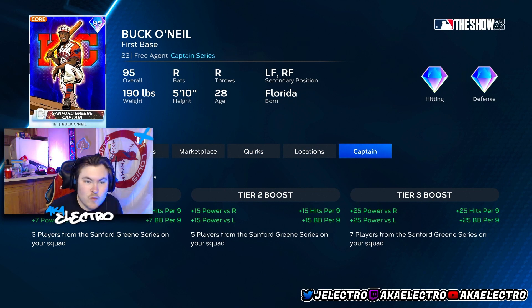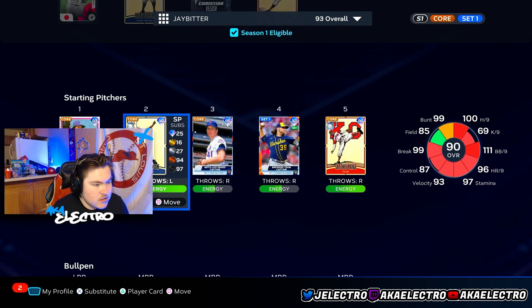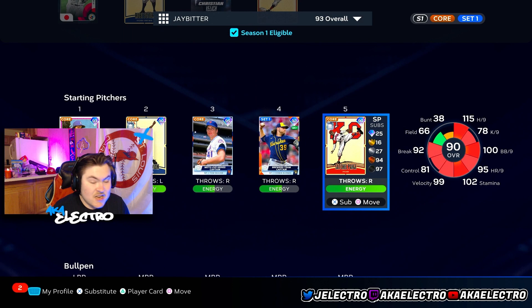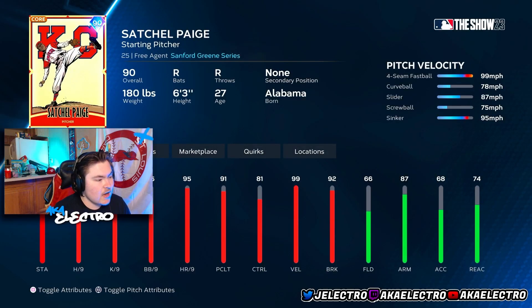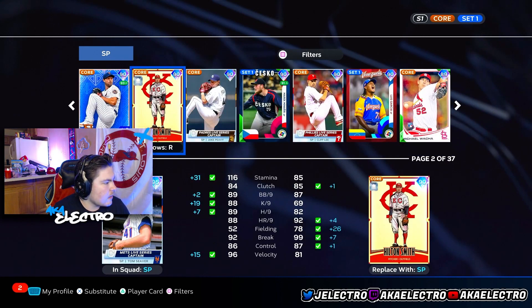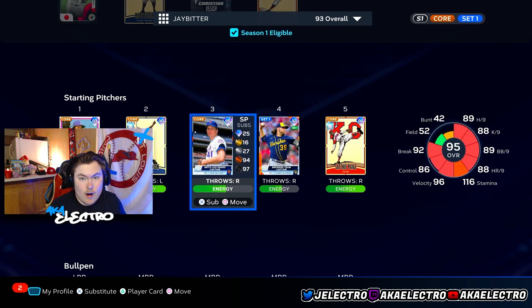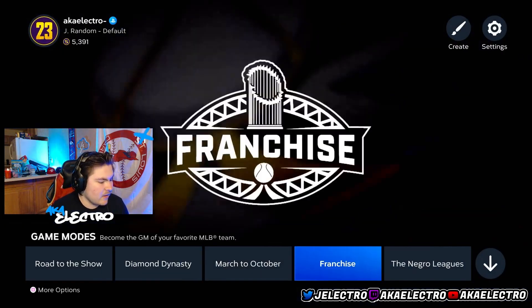Obviously why you want all these cards is the tier three boost — 25 power on each side for hitting, and balls per nine for pitching, giving you an OP pitching staff. Look at John Donaldson and Satchel Page — Satchel Page throws 105 and has a funky windup. All these dudes have insane stats, and you can build a whole pitching staff out of them.